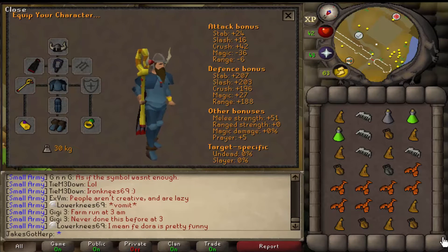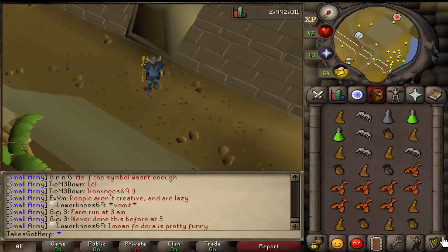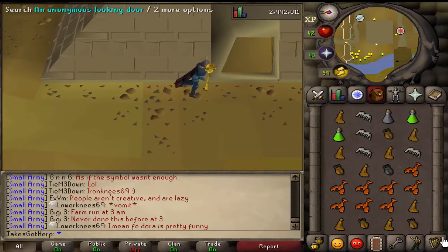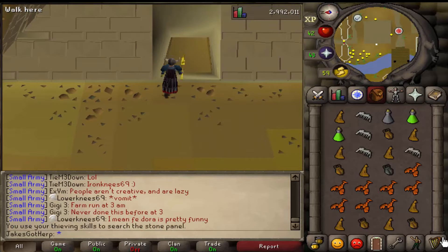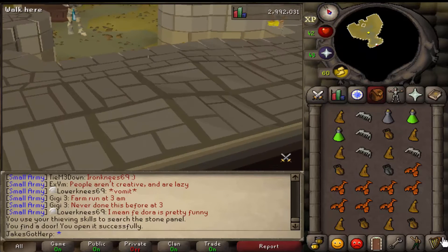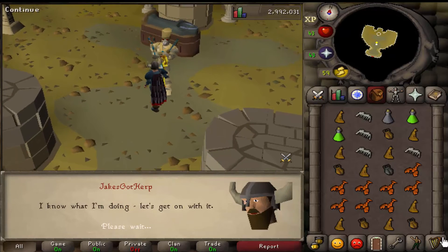The scepter is pretty expensive but once I'm done I can sell it back for about the same price. I can actually get it recharged here, so that's fine too. If you guys have never done Pyramid Plunder, basically you go in a pyramid and you click on a bunch of stuff, and if you're lucky you don't get completely wrecked. I'll show you guys what I mean once I get started.